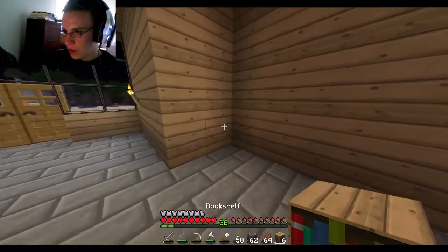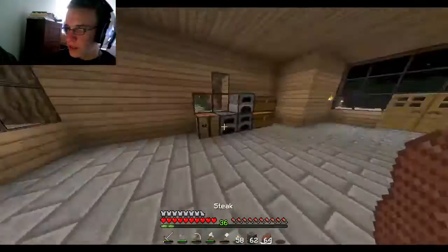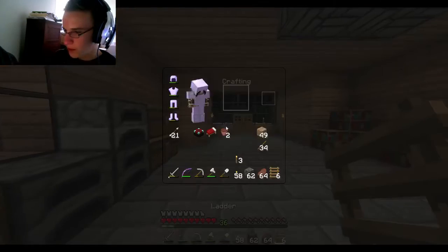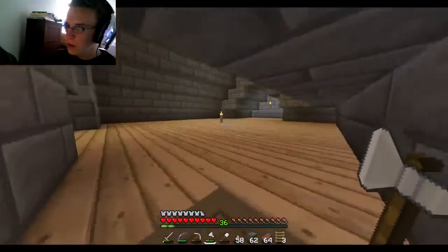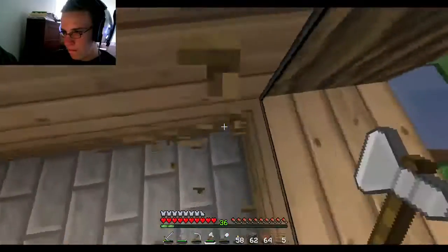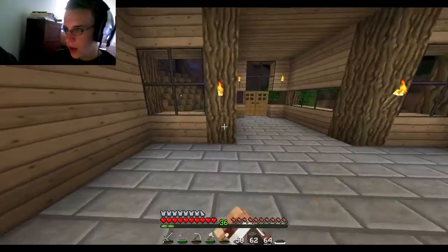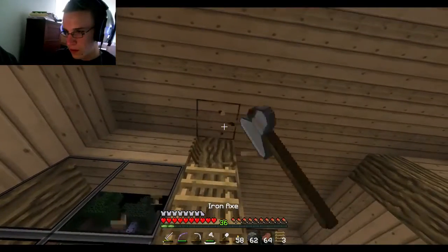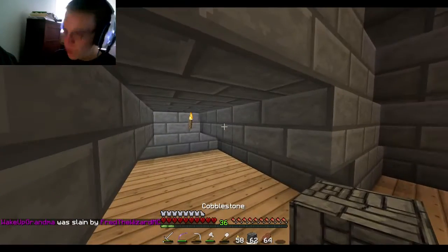We're just going to put like our bookshelves and stuff down. We need to make a way to get to the second floor - for now I'm probably going to do ladders just so I can get up there and put the enchantment table and all that stuff. This is definitely not going to work. How are we going to get up there? I could put like a thing right here - I'll probably do a staircase eventually.